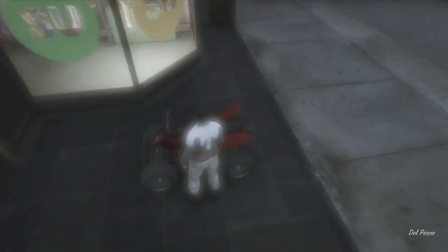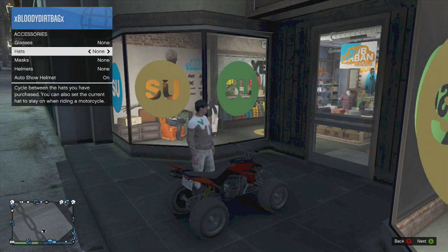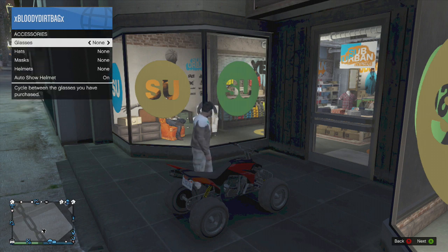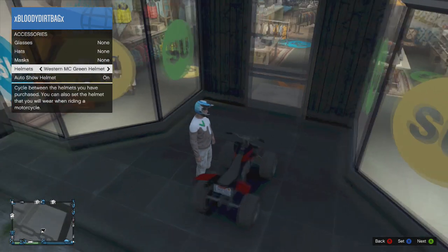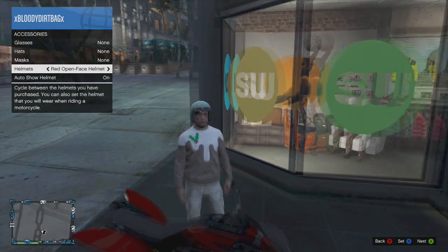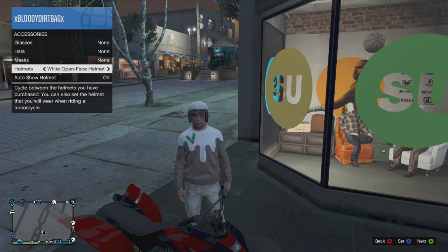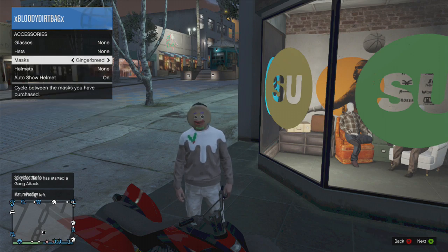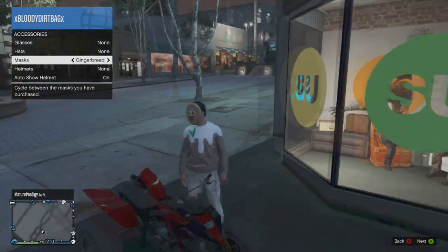You're going to want to drive here, and then make sure auto show helmet is on and you have everything set to none. First, pick what helmet you want to use, hit X on it, then go back to none. You're also going to want to figure out what mask you want to use — I'm going to use Gingerbread because it's the easiest to get.